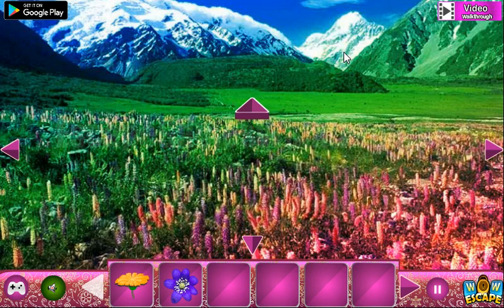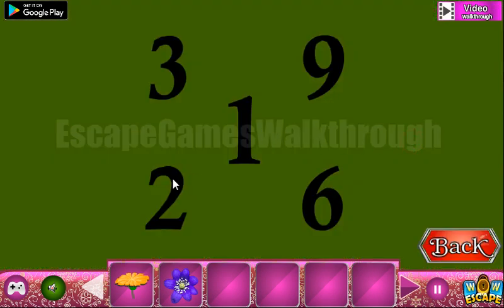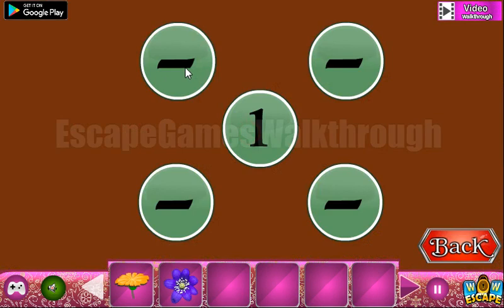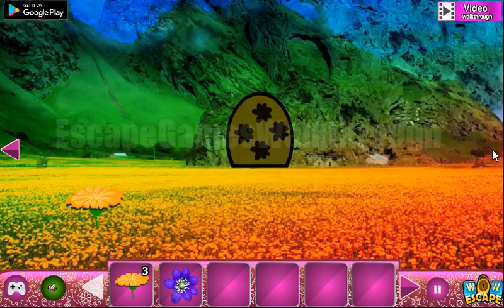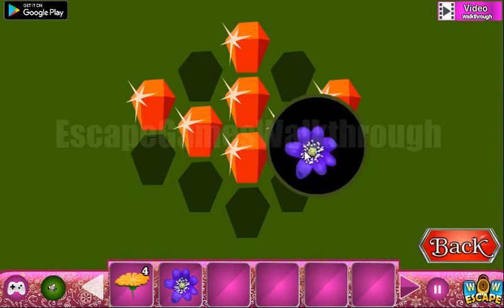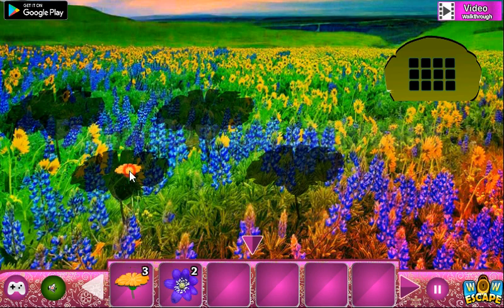Here we can take two flowers. Let's go to the right and take this hint: 1, 2, 3, 6, 9 — and it is to use here. We have one, two, three, six, and nine. Another flower. Now let's look at this pattern of highlighted diamonds, and this pattern we are to use here — let's highlight the same diamonds. Now we have four orange flowers and we can put them here to get the blue flower.